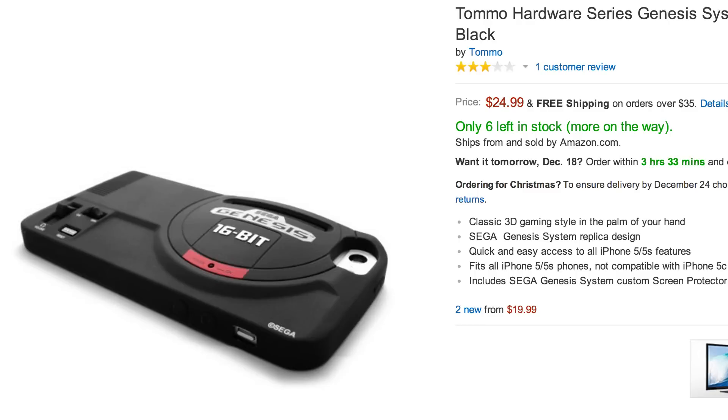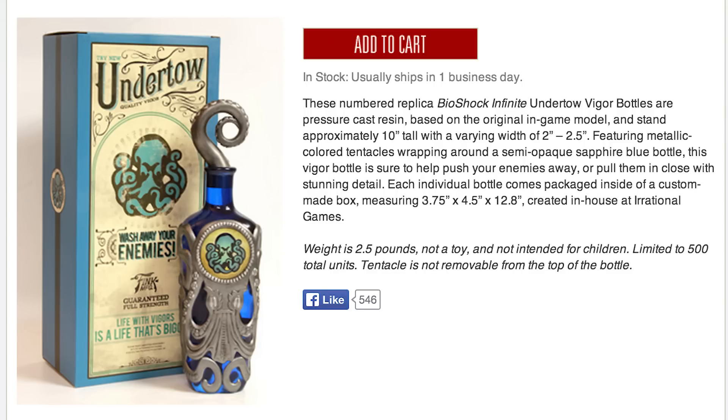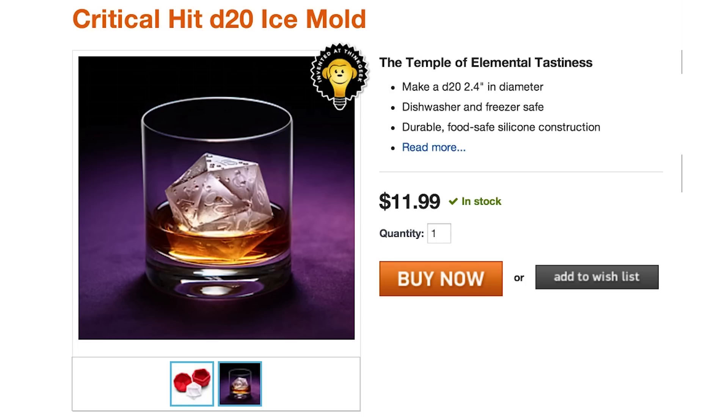Grab your phone complete with Sega Genesis case and call over that special someone to give them a Pokeball engagement ring. Be sure to put that Undertale vigor replica on D20 ice for when they say yes.